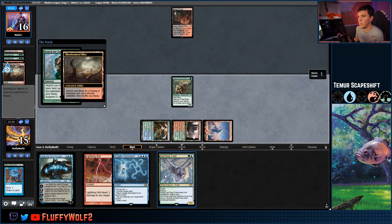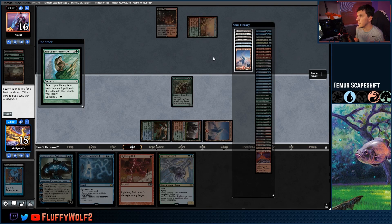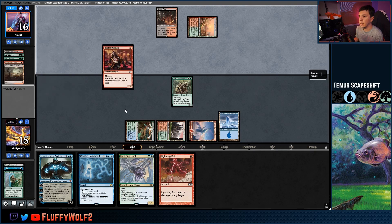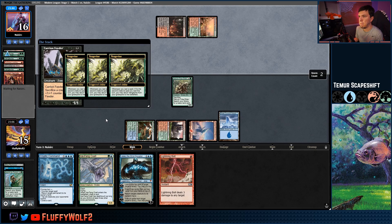We'll fetch a blue source — we have two of our mountains, so this can get another blue and then we'll have Cryptic Commands and Jace's available. Play Snow-Covered Island, pass the turn and leave Steve back. Opponent is sub-18 life, so we're fine there. Then a Neonate comes down — I'm expecting two things to be played here. Another Vengevine comes out. Oh boy.